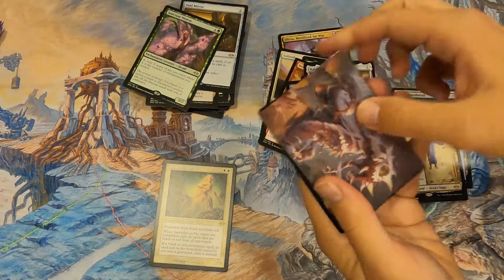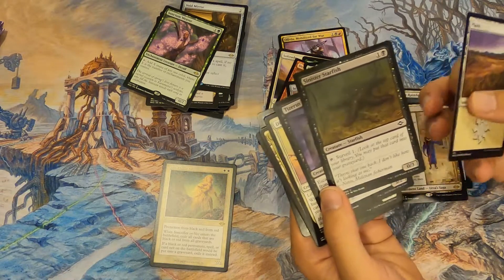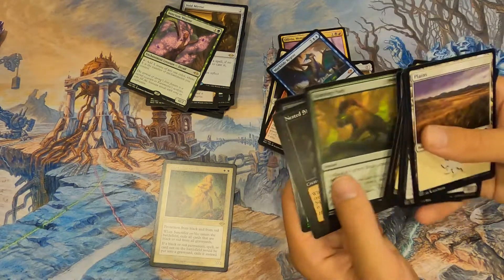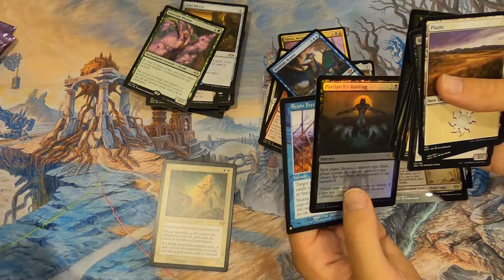We only have six or seven packs left — we better knock these out of the park. Sinister Starfish — that's weird. Then Murktide Regent — another mythic, putting that in the good pile! A foil rare and Brain Freeze — nice. Boxes of Brain Freeze!